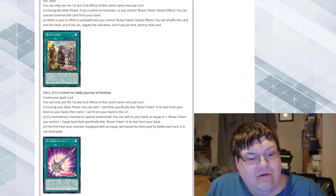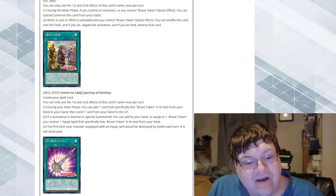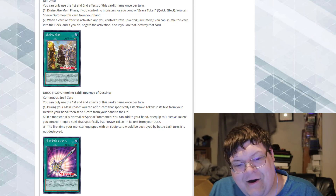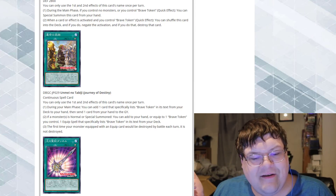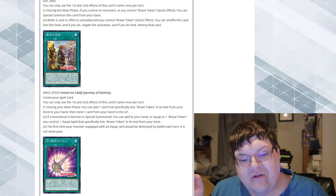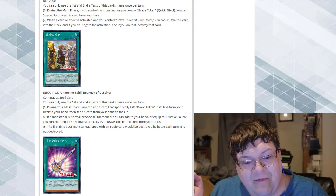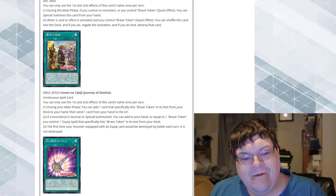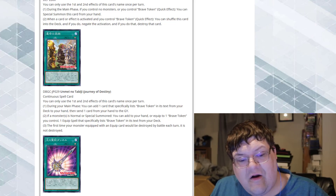Next up we got Journey of Destiny, a continuous spell card. During your main phase, you can add one card that specifically lists Brave Token in its text from your deck to your hand, then send one card from your hand to the graveyard. That is really good. If a monster is normal or special summoned, you can add to your hand or equip one Brave Token you control with one equip spell card that specifically lists Brave Token in its text from your deck. The first time your monster equipped with that equip card would be destroyed by battle each turn, it is not destroyed. Once per turn searchers are busted.